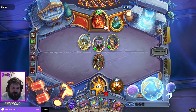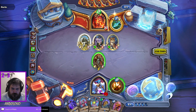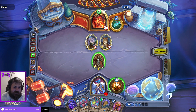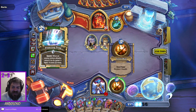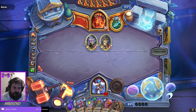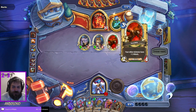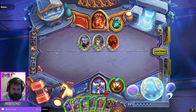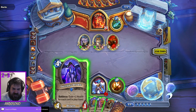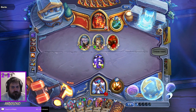It is Face Hunter. If you want to play a secret deck in Twist, now is the time because I don't know what secrets are in the pool right now. I didn't know Freezing Trap was still in the pool — I could have guessed by the way they did it, but I didn't know if it's Explosive Trap. Oh, it's Leokk. Either way I am content. Two six-damage coming in. Play good old Twilight Drake.